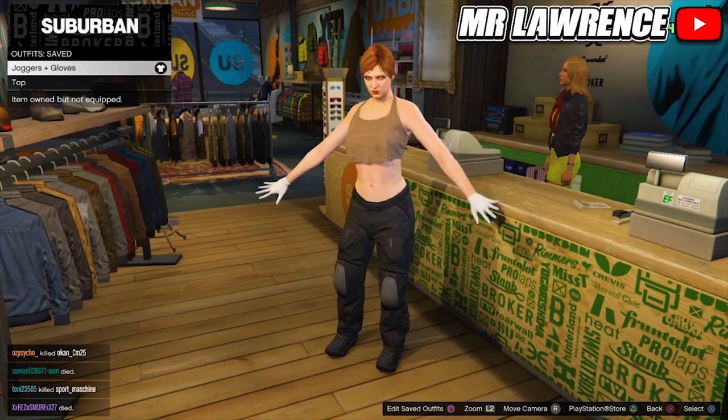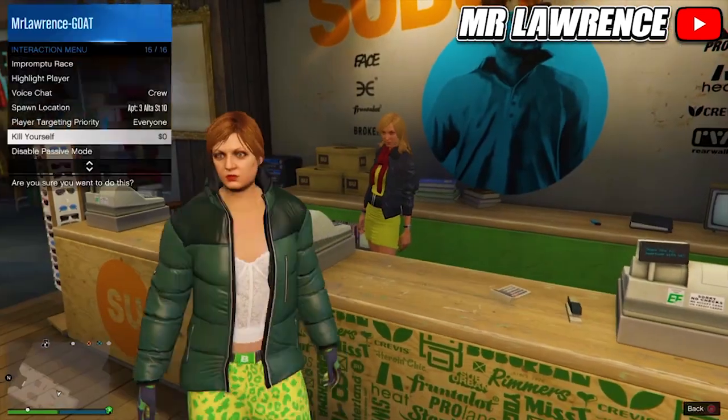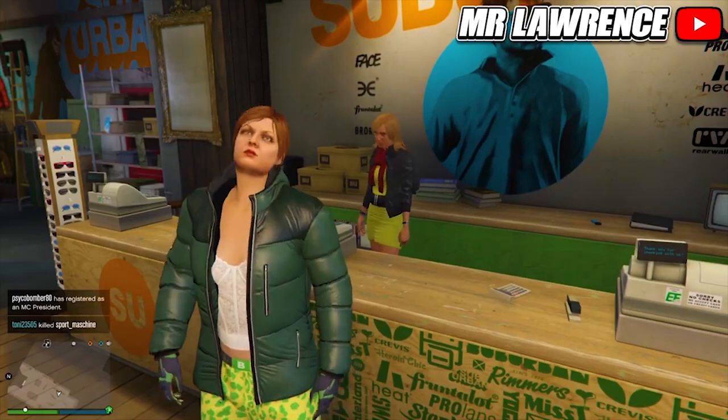Save this outfit in the third slot. You should now have these two outfits. Then open your interaction menu and kill yourself — this way the game will quicksave.